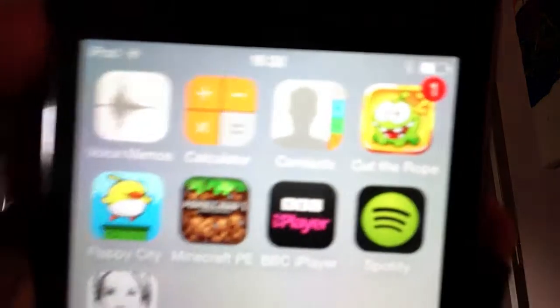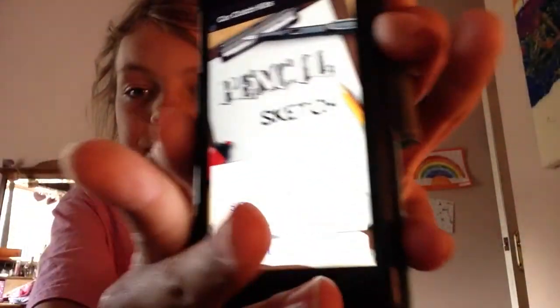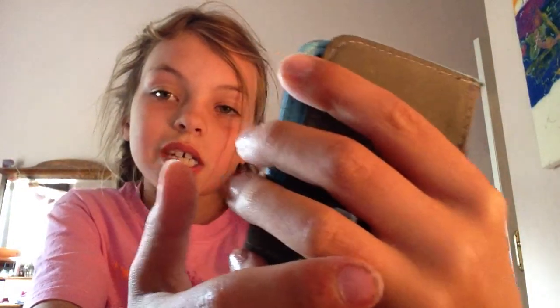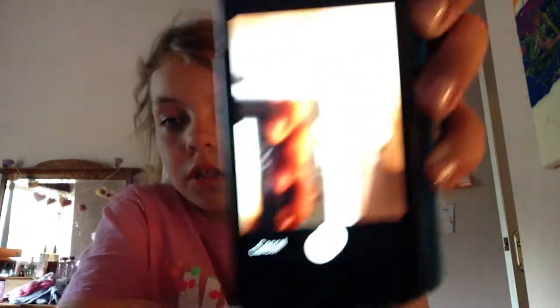And you can pick anything — like, I'm going to pick this one, so I just click on it. You don't have to double click or anything, and then I just press on camera and I can just take a selfie. So yeah, that's what my iPod looks like.